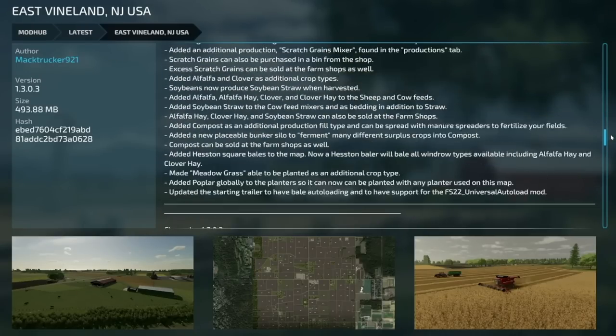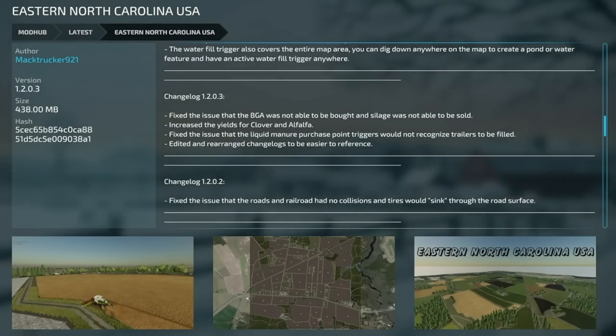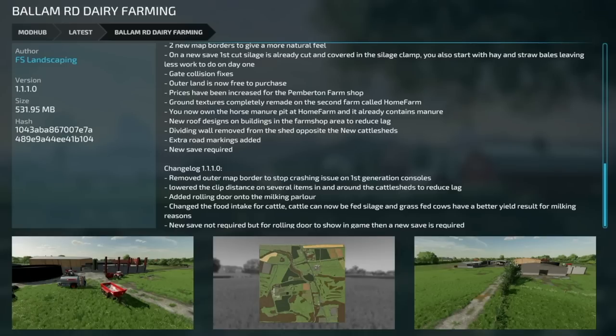Mac also updated Eastern North Carolina — version 1.2.0.3: fixed the issue that the BGA was not able to be bought and silage could not be sold, increased the yield of clover and alfalfa, fixed the issue that the liquid manure purchase points would not recognize trailers to be filled, and rearranged the changelog to be easier to reference — very similar to the East Vineland changelog.